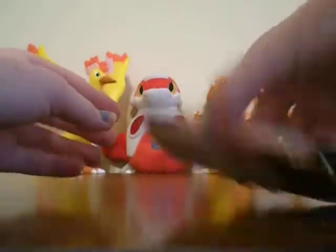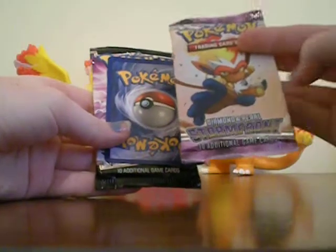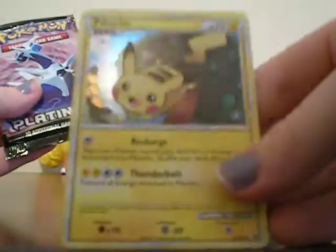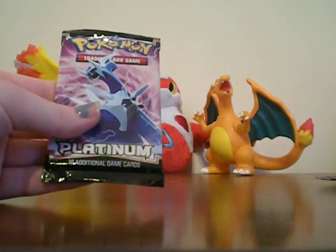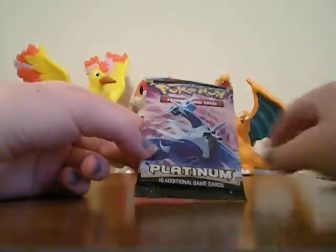Okay, so in here we have Dragon Frontiers, Stormfront, and a random Pikachu promo card — okay, that was supposed to be in there. And Platinum. So I'm going to start with Stormfront.